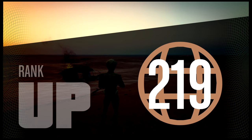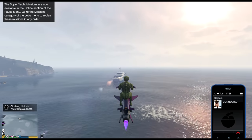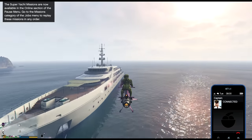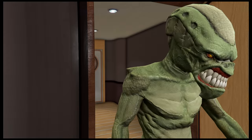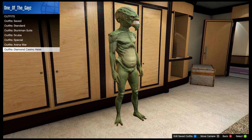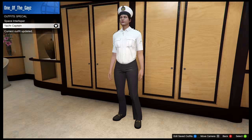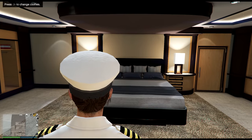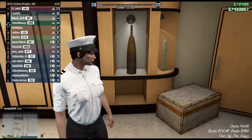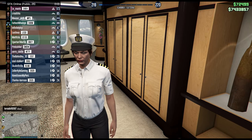Now that we've done all the yacht missions, you get yourself a little outfit since you dropped almost $5 million on this yacht depending on what you bought. Go to your wardrobe, click on outfits, go to special — and you get the yacht captain outfit. That's how you get the yacht captain outfit in GTA Online. We made a lot of money doing these yacht missions and got ourselves a little captain outfit. On to the next one.